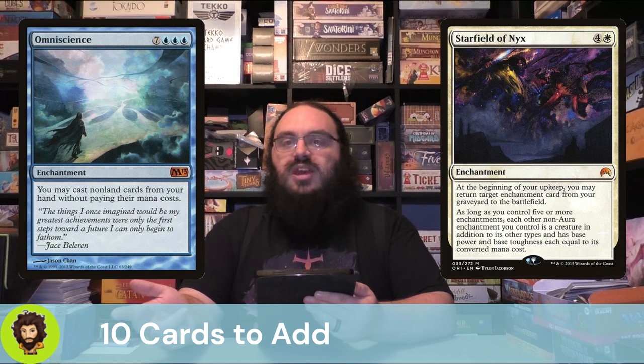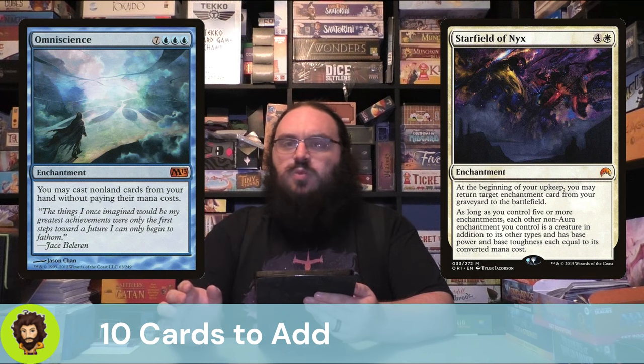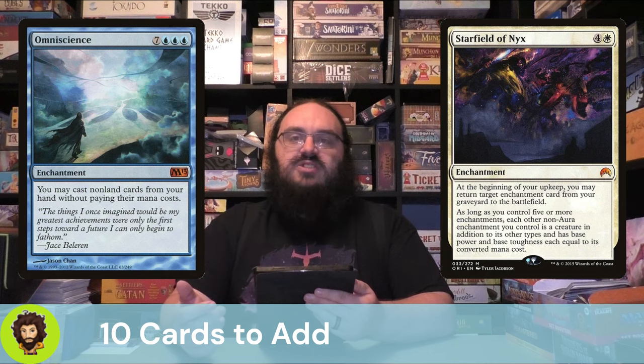Omniscience is just a prime candidate for being miracled out. Normally 10 mana — expensive, but worth it. If we can get it out for 6 mana, maybe even a little less with a few other enchantment reducers, we're really just going purely to value town. And with Starfield of Nyx, we have a 10/10 on the field.